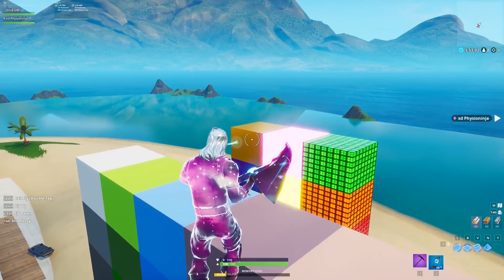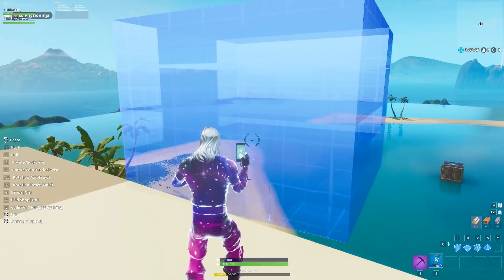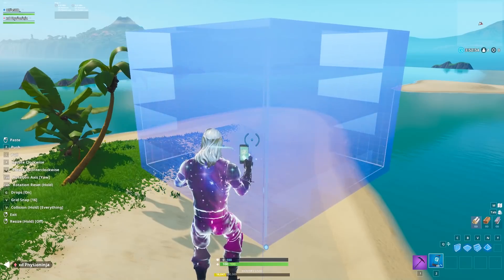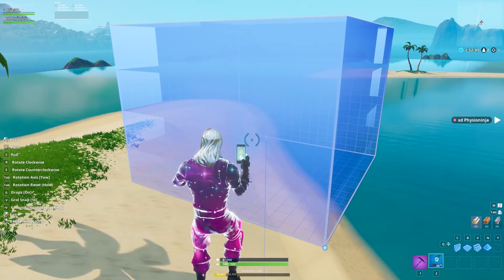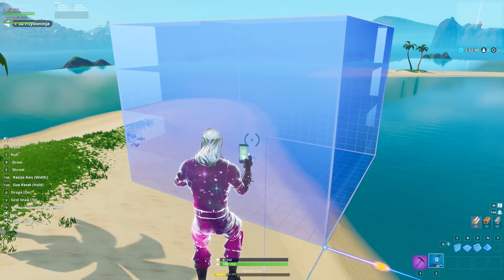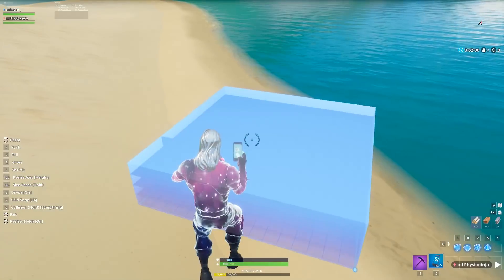I'm going to be showing you guys the easiest way to do it. Copy any of these — it doesn't matter. I'd recommend putting on a grid snap, so gridlock it to around 16 because that's the best result. Then turn on resizing and set the resize axis to height — we're going to make it as small as we possibly can.